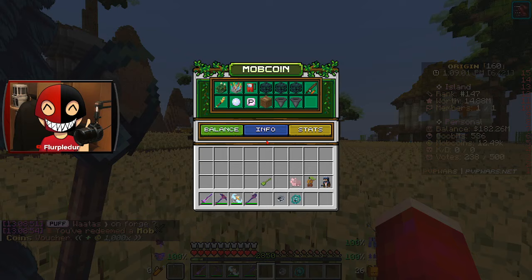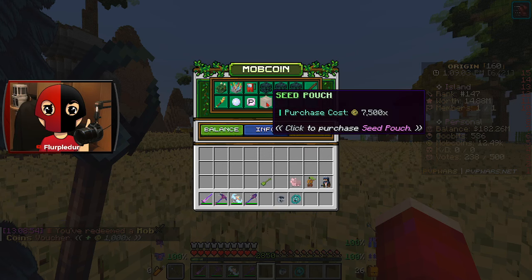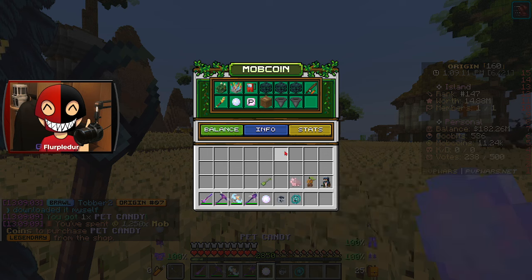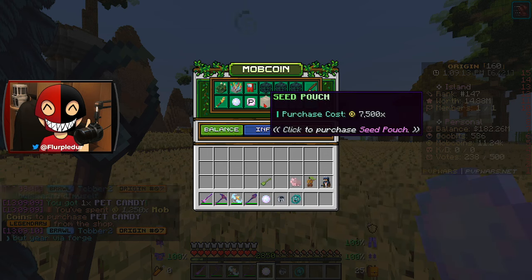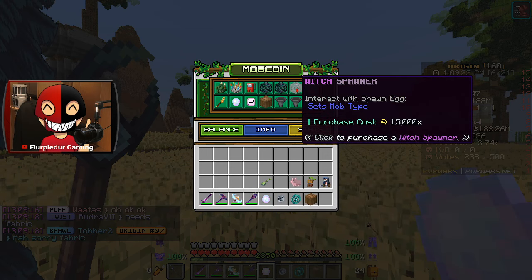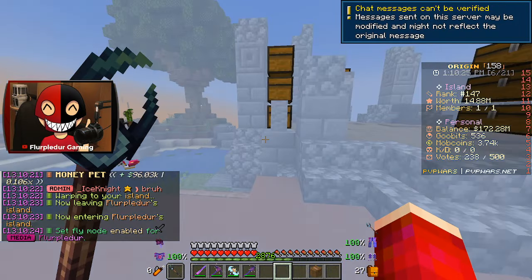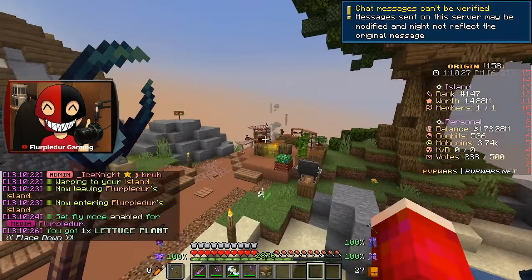Is there anything in slash transfer that I might want? A seed pouch would be kind of nice. I'm at least going to get one pet candy for my new pet, and then I'm also going to get a seed pouch. Spawners are pretty good but I can't afford those right now. I'm going to go ahead and head back to my island and see what I get from the seed pouch.